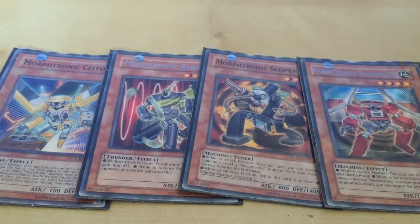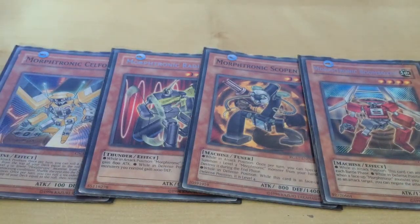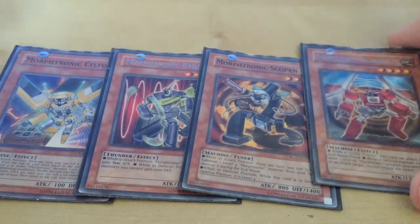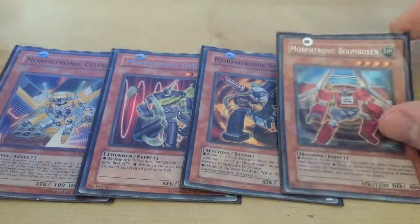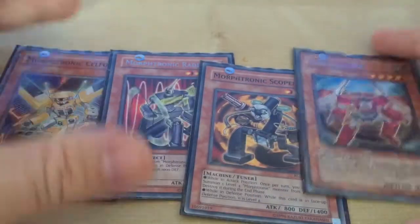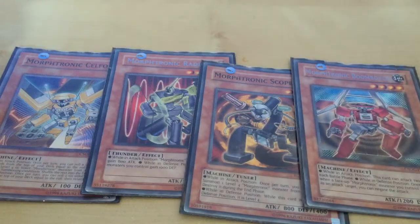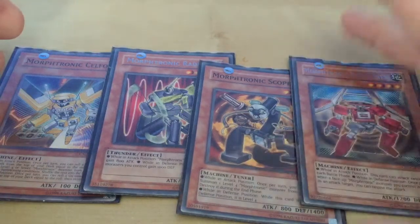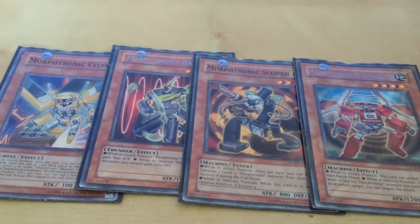I think what they need is another 2 or 3 good monsters. I don't know exactly what it would be, but it would be sort of like a Wolf-Bark effect. Although Scoping is sort of like a Wolf-Bark effect, I think they should have one that, when you summon it, you can special summon a level 3 or lower Morph-Tronic tuner from your graveyard. If that monster is level 4, you can instantly get into their main boss monster, Power-Tool Dragon. They also need a level 4 tuner, because level 1 and level 3 tuners aren't really good. You're never really going to have that out in defense unless you bring it back with Junkbox.